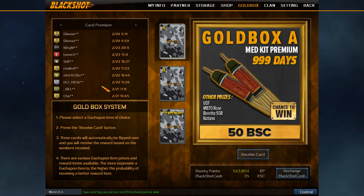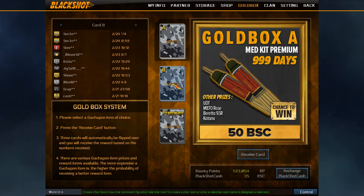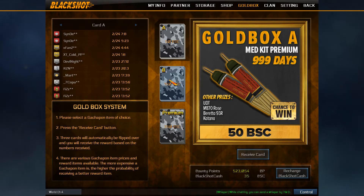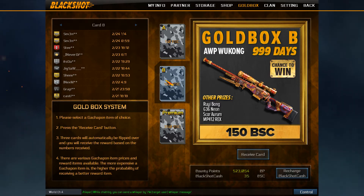The game has just started and people are already cashing the new boxes. Gold box A has a UDT in there - nice. Gold box B is nice for you guys who want the AWP badly. You've also got the SCAR in there, which is balanced now - it does have recoil.